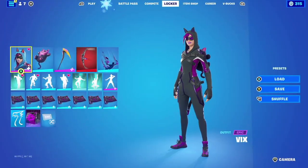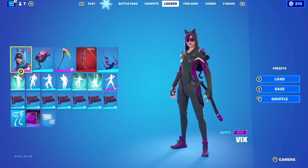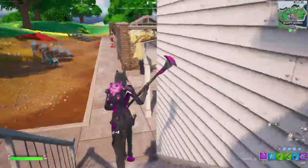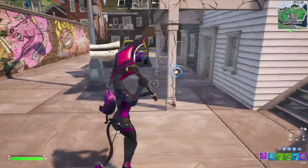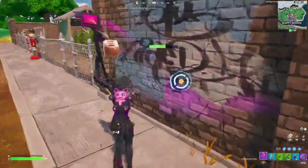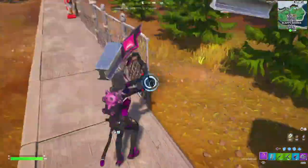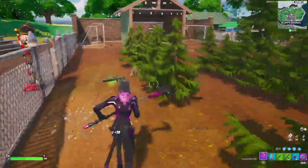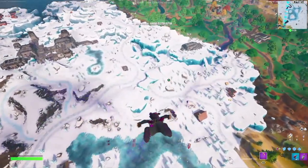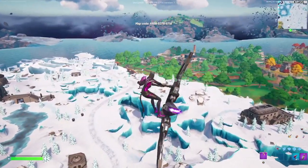For the next combination we have Kavali Karki — sorry if I butchered your name. They go with the Vix with the purple edit style, and for the back bling they go with the Winky Cats. The cat back bling matches really well with the aesthetics and theme — the color scheme is almost identical and it looks like it belongs to her. For the harvesting tool they go with the Heart Slash with the dark edit style. The color scheme between this and the skin is just perfect. Sadly they didn't pick a contrail, so I picked the Dark Feather myself since it fits the color scheme and she's a cat, so chasing a bird makes sense.